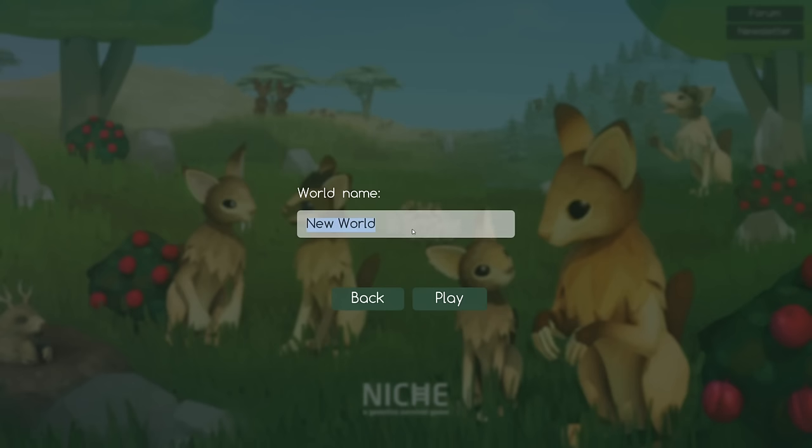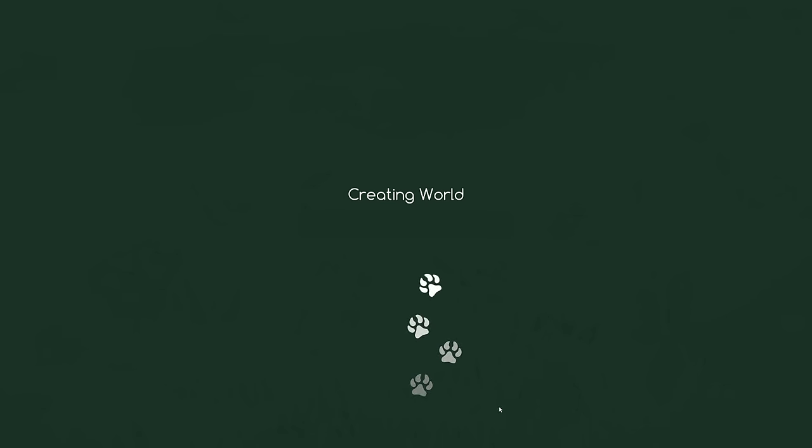We're going to start a new game. I get to name it? How about Nymphsia — we'll go with Nymphsia because I have been planting a lot of nymphsia flowers. Oh my goodness, look at the little paw prints! Oh my gosh, those are so cute! Is that us? Okay, this is looking familiar!